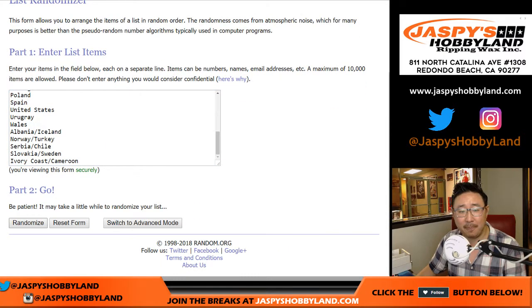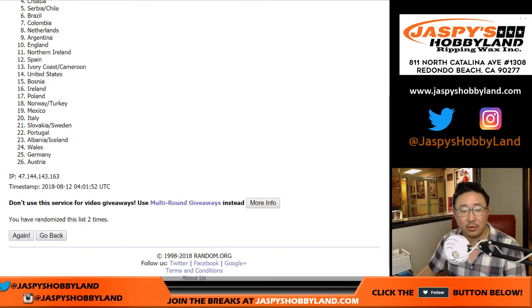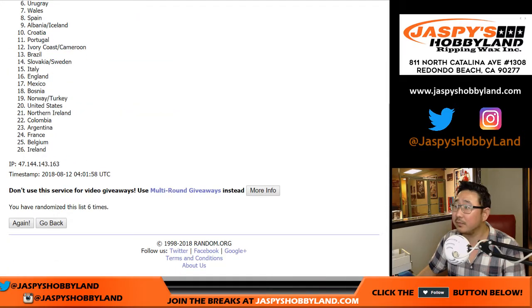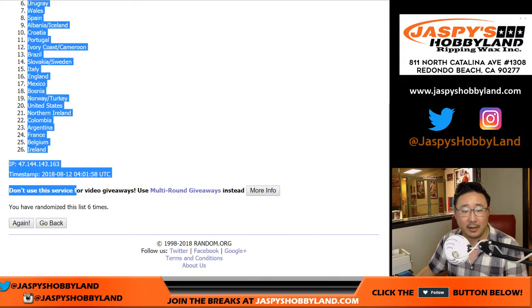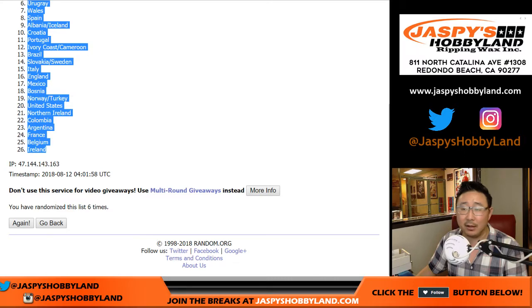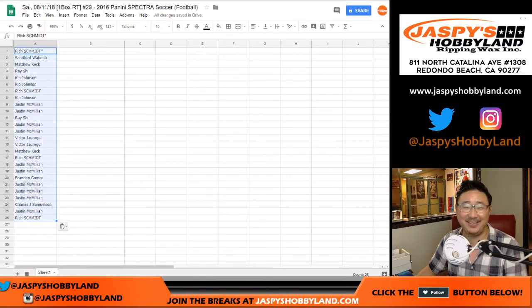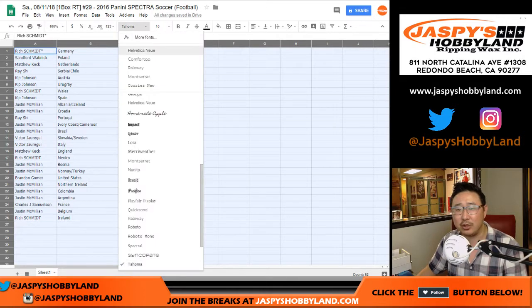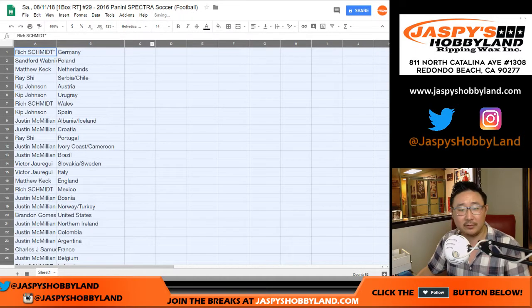Six times for the countries. One, two, three, four, five, and a one — six times. Germany down to Ireland. You know it, says Rich. I mean, it's a family show. That's what he was saying. That's what he meant.